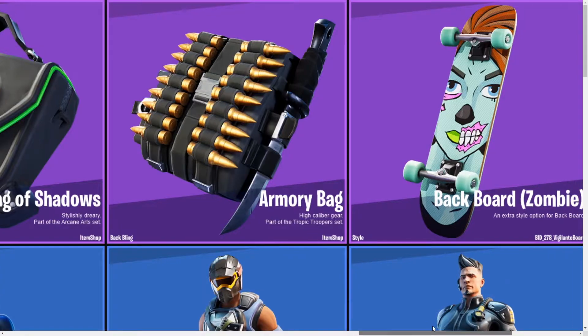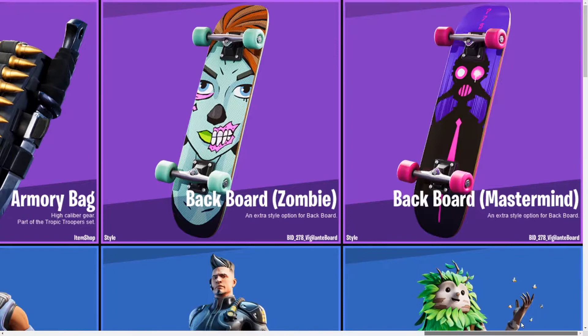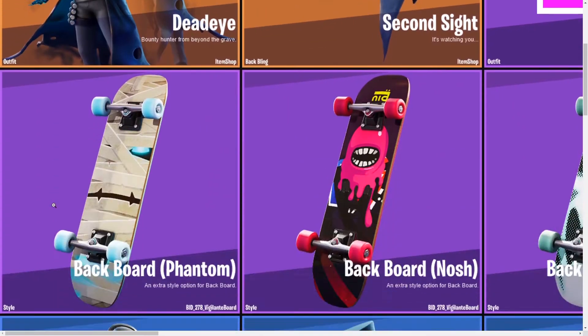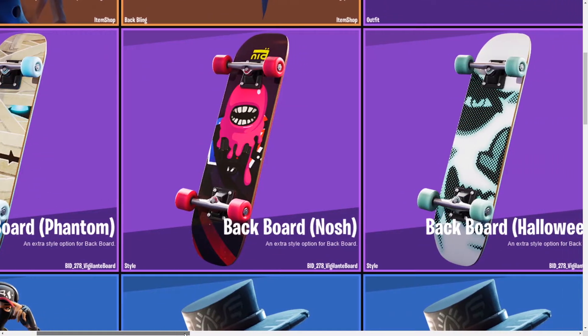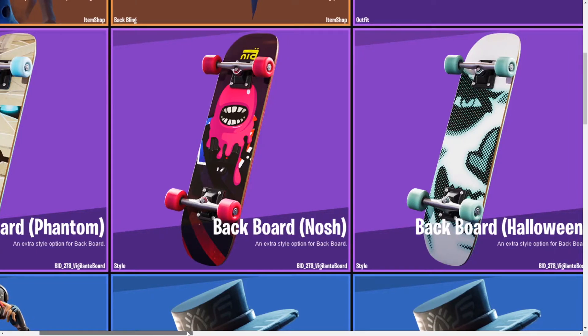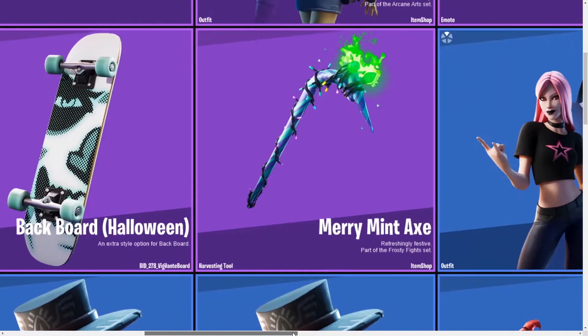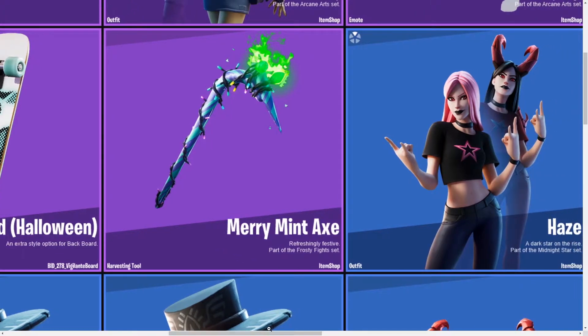Then we have the Armory Bag, part of the High Caliber Gear set — we'll probably see the skin that goes with that. The Zombie Backboard for the Gold Trooper looks very cool. The Mastermind Backboard is actually one of my favorites. Then we have the Phantom Backboard and the Halloween Backboard — I like all of them. Also the Merry Mint Axe, which looks really sick; I might buy it — part of the Frosty Fights set.